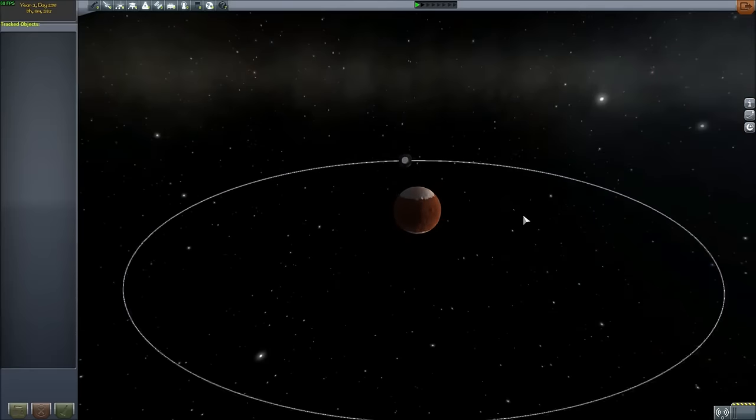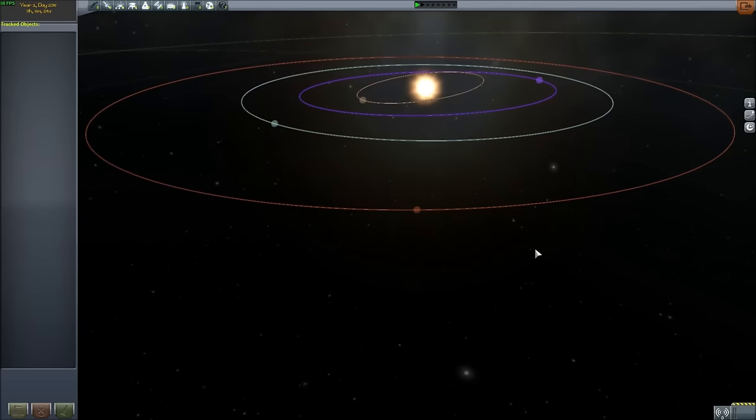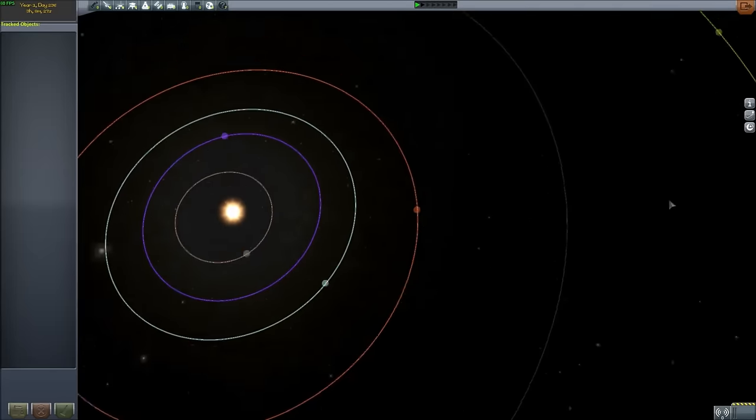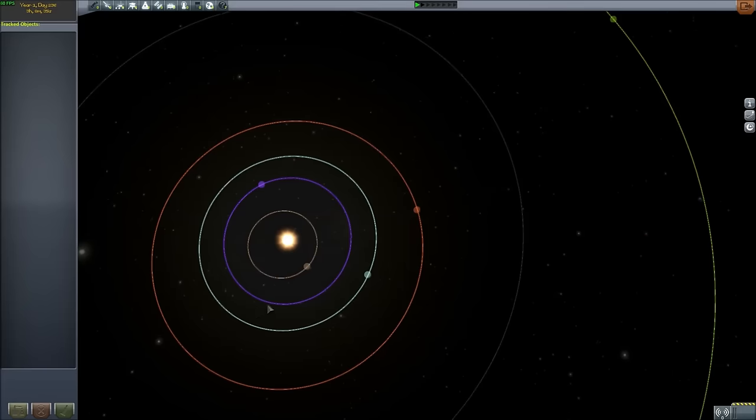So this is Duna — this is the first planet out from Kerbin, and the fourth planet overall. It is the game's equivalent to Mars; it even looks remarkably like Mars. To find it on the map, it's this reddish-orange circle. There's Kerbin, which is the turquoise-y pale blue, whatever you want to call it.